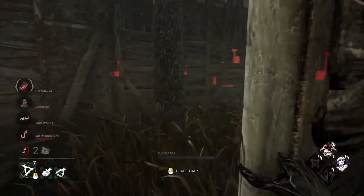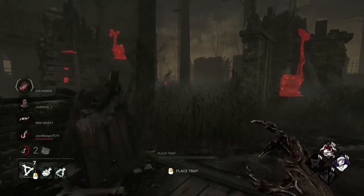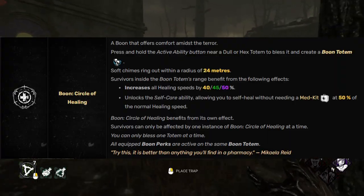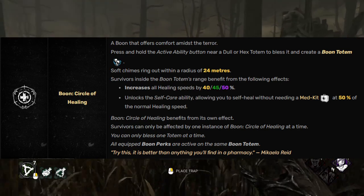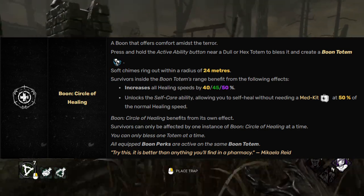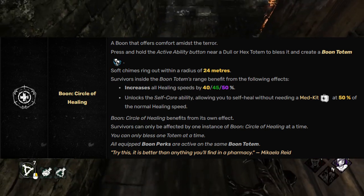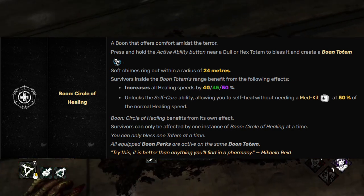Unlike hex perks, there are only four boon perks, so let's run through them real quick. Boon Circle of Healing: survivors within the boon totem can heal themselves without a medkit at 50% of the normal healing speed, and if survivors are healing someone else, they heal at an increased 40, 45, or 50% increased speed, depending on the tier.